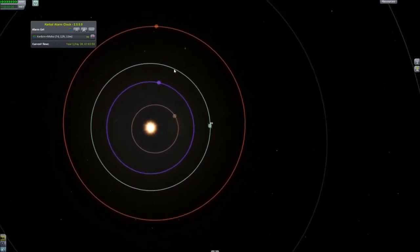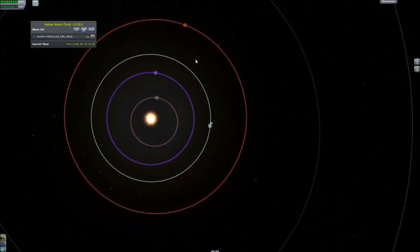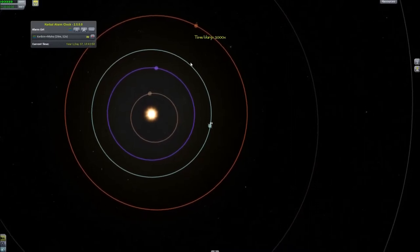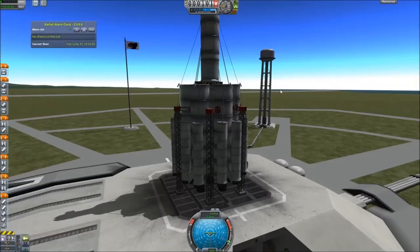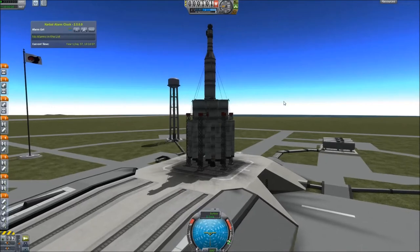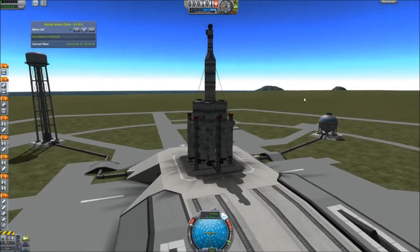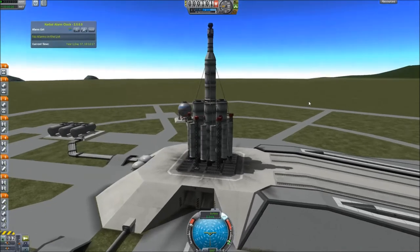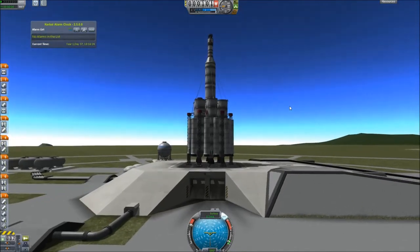Gonna get you, Duna. Duna is the Mars equivalent — the Mars analog. I gave myself some time so that we can launch during the day, and we can get up into orbit and get ourselves placed without any issues. Let's do that now. I'm going to do the usual fast forward through the launch process and then catch up with you again in orbit.